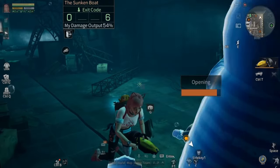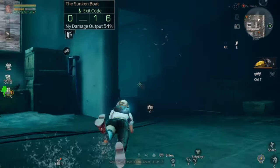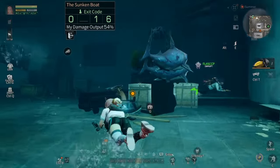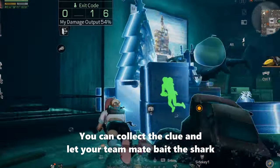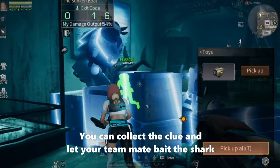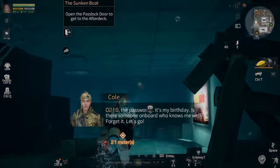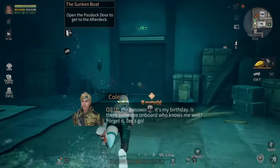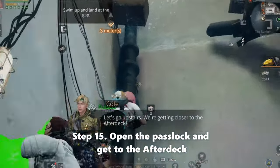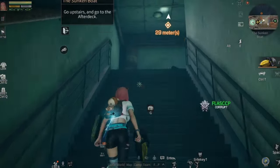Now let's obtain the second clue. You can let your teammate distract the shark, and you can collect the letter screw here. Now let's open the past-lock door to get to the after deck — we're getting closer to the after deck.